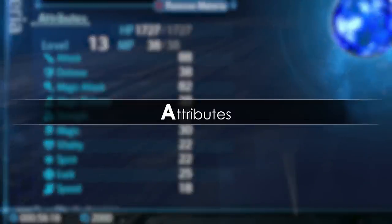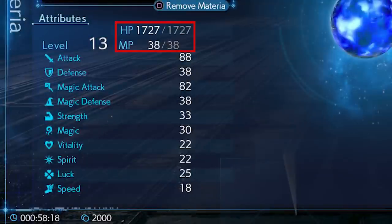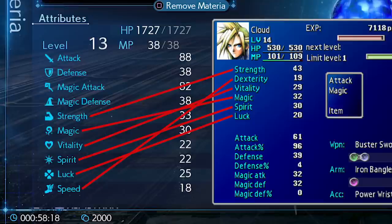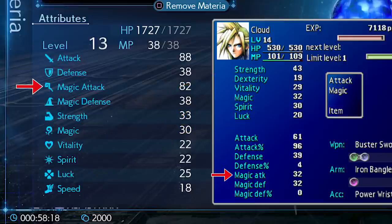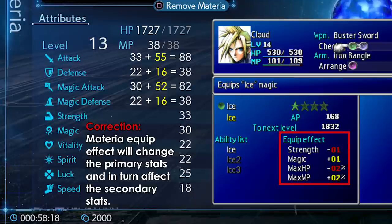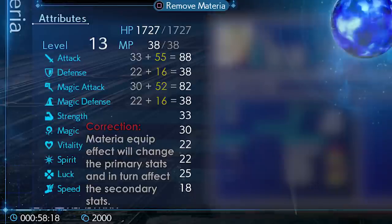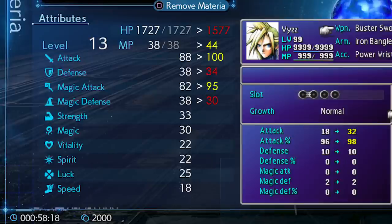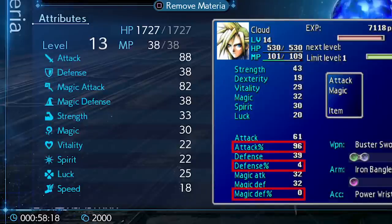Let's move on to the character stats. It shows the level, current and maximum HP and MP, and all of the primary and derived stats. The primary stats — strength, magic, vitality, spirit, luck and speed — are essentially the same as in the original, just ordered and named a little differently. Then we have the derived stats: attack, defense, magic attack and magic defense. The derived stats are calculated by adding the equipment bonus to the primary stats. Stat bonuses and penalties by materia will most likely also be added to the derived stats. What's missing are the percentile stats for attack, defense and magic defense, but since we're dealing with an action RPG, hit percent chances aren't really part of the equation anymore.